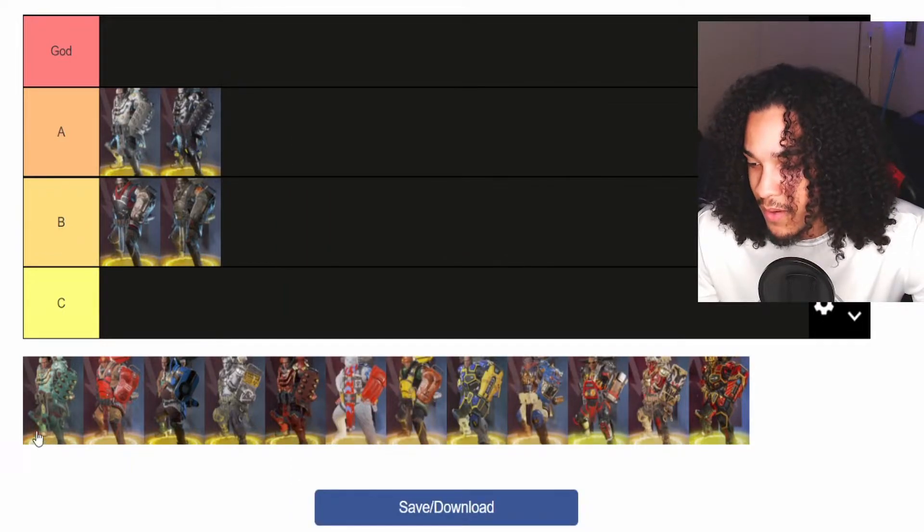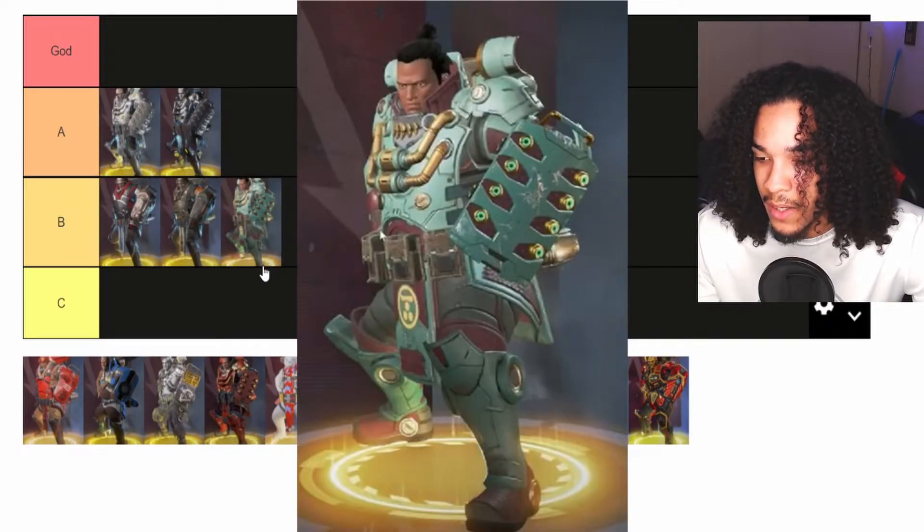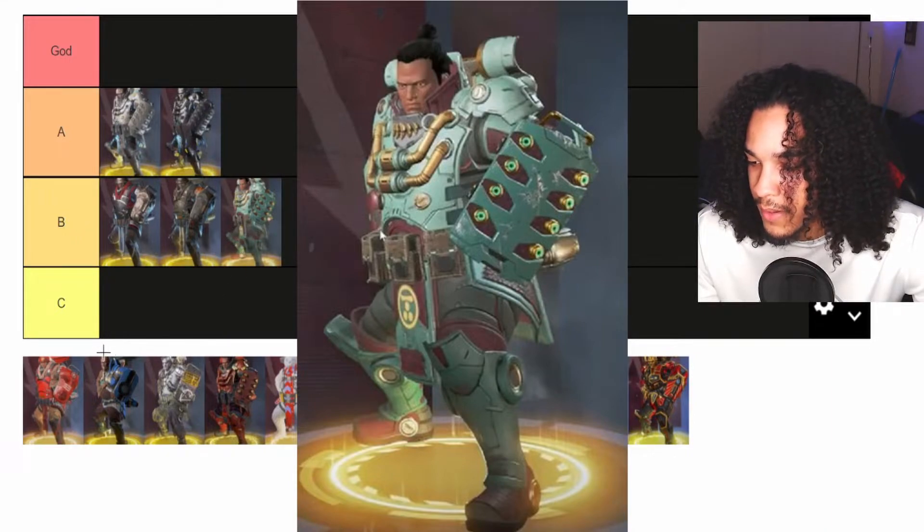I know all of you guys are gonna be mad at me for this one. It's called Soft Power. This skin is really overrated. It is a rare skin, but if it were not that rare it wouldn't be in demand, so this one goes in the B tier. I'm sorry — it's just way too simple.